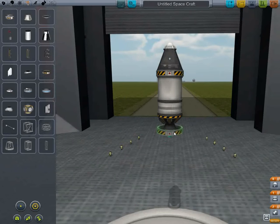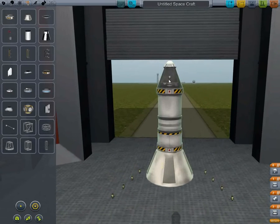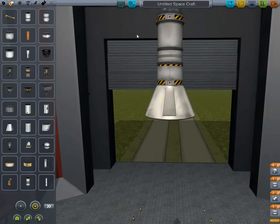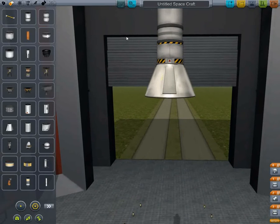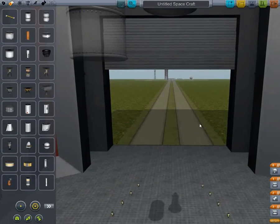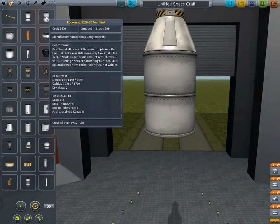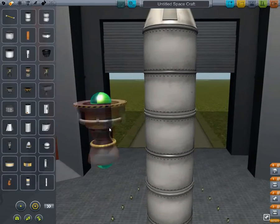Now we want to add another decoupler - it's an adapter because we want to go to the bigger fuel tanks. We don't need any power supply on this. It's been a while since I've used stock parts anyway. Less is more, by the way. When you're building a rocket, you don't want to overdo it. But with more fuel tanks and engines, you've got to remember they have mass. The heavier your rocket, the harder it will be to break through the atmosphere.